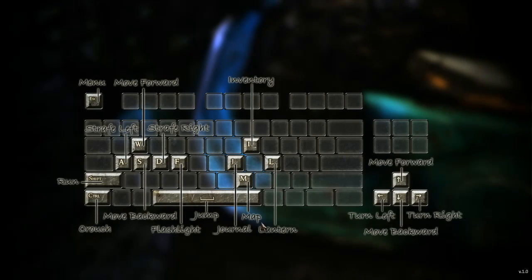Controls — okay, move forward, strafe left, strafe right, got it. Flashlight — I have not had that yet. Crouch, got that. Map, inventory, eye. J is my journal. Let me see what that gets me right now.